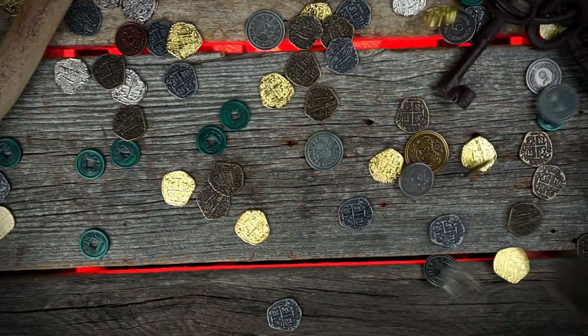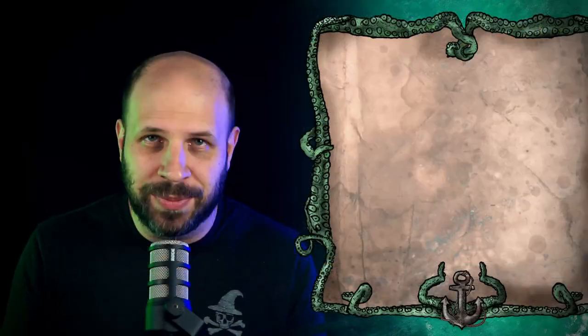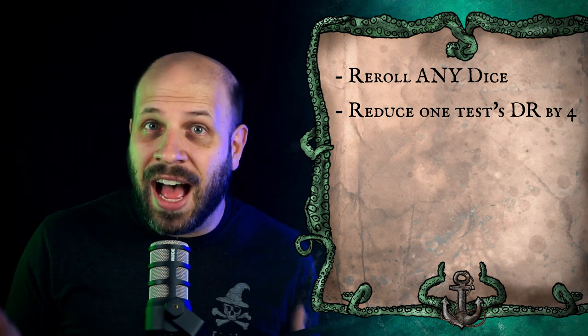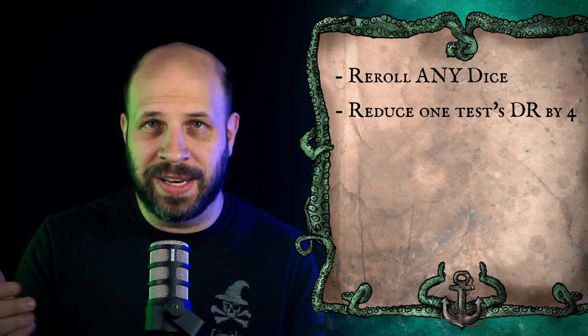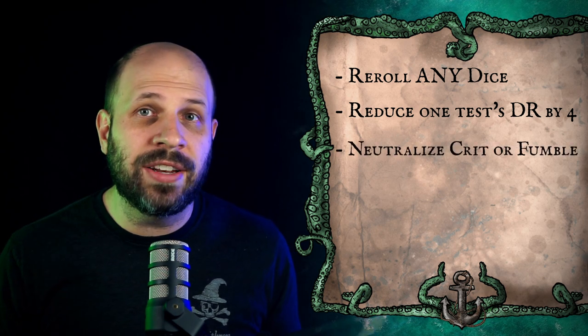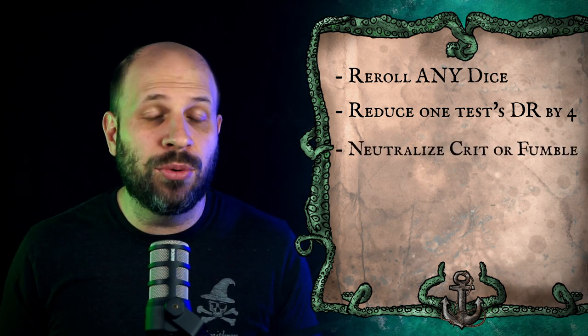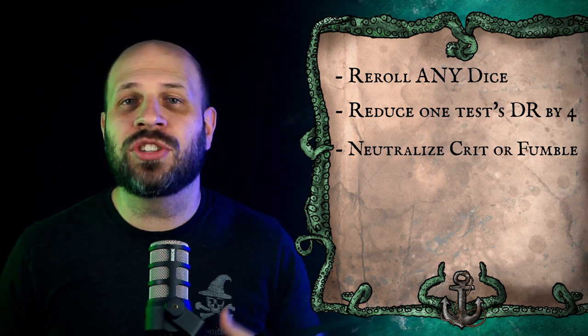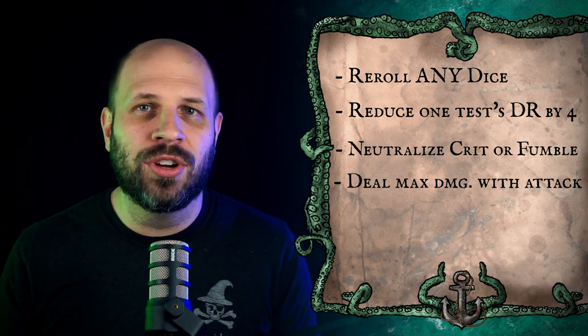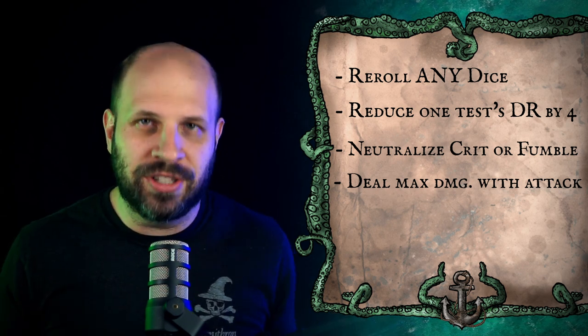Don't worry though, you can mitigate a lot of this damage with devil's luck. Devil's luck is a resource that players get — I personally like to hand out coins at the table so they can use them as d2s. Devil's luck can be spent to re-roll any dice at the table, whether it's yours or someone else's. It can be used to lower the DR by four — so if I roll a nine, I can spend a devil's luck to lower the DR from 12 down to 8 and succeed. It can also neutralize a critical hit or a fumble — maybe you don't care if you miss but really don't want to fumble. You can also spend it to maximize your damage roll, dealing the maximum value instead of rolling.